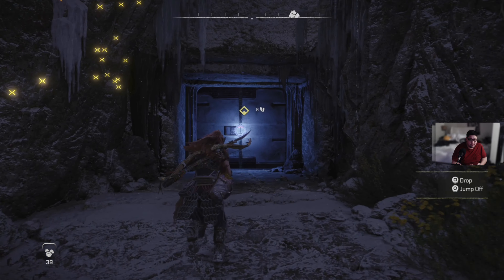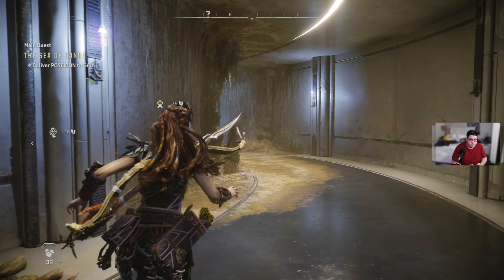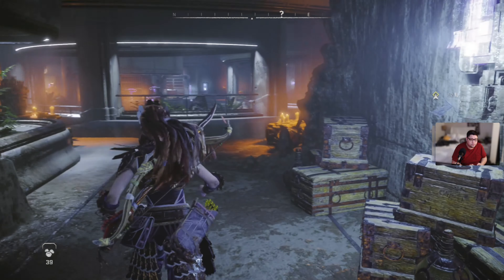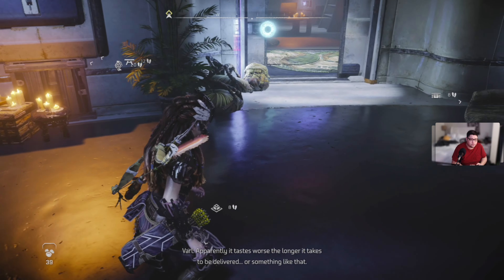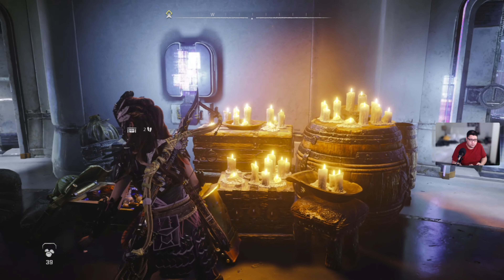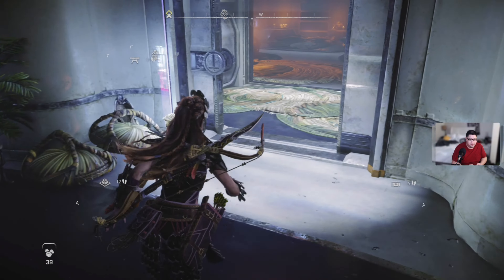Alright, back to home base. Where is our friend? Can I get any resources? Apparently not. Alright, so let's go talk to our companions — start with Errant.